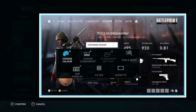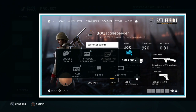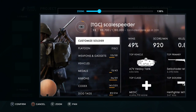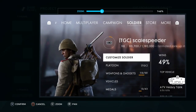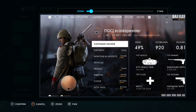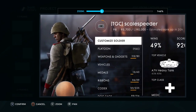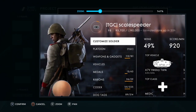So we can press X to edit the photo. We can pan and zoom. Using the left analog stick we can zoom in, and then using the right analog stick we can move around to choose a particular bit. In effect we're cropping the photo. So I might want to do something like that, and then press X to confirm.